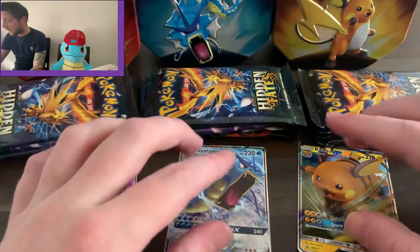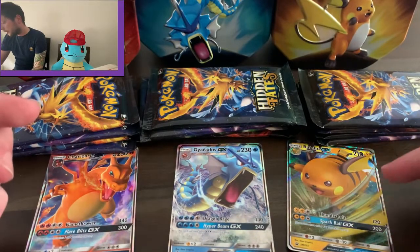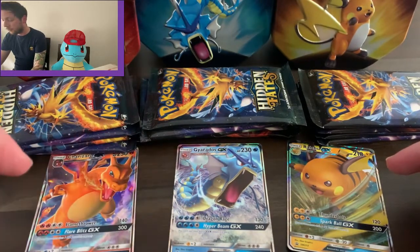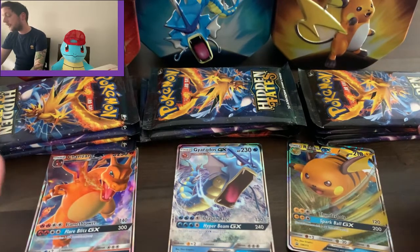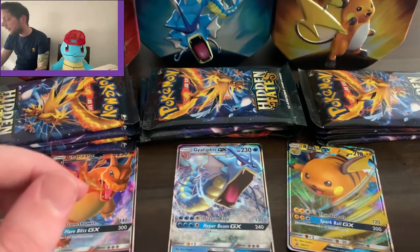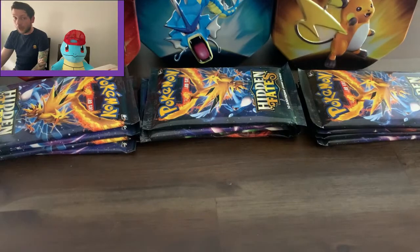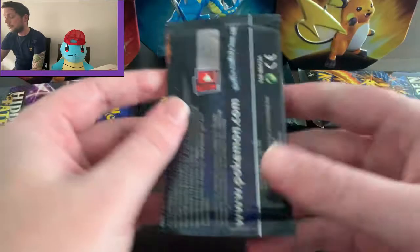To start off with our tins here, we have of course the promo cards. We have the beautiful Raichu doing a little ground pound, we have a Gyarados with a very big jaw, and then we have of course the beautiful Charizard spurting out some fire. My personal favorite is the Raichu — that's going straight in my Raichu themed binder. We have 12 packs today, four in each of them.